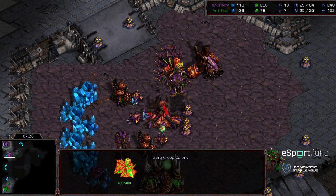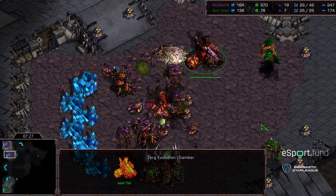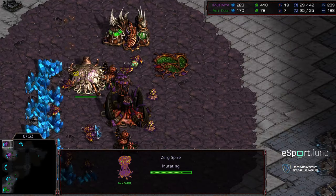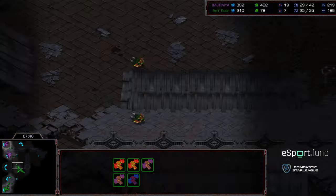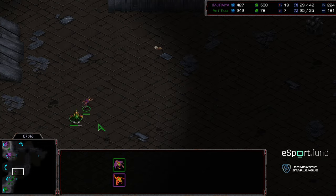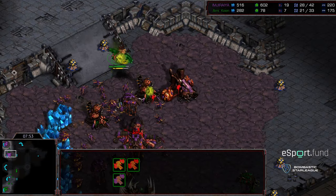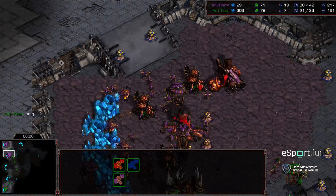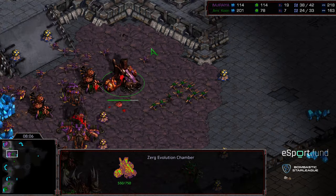The zerglings are piling around that creep colony — Jiraiya has economy to work with, going to build a sunken. He's also got a nice sim-city set up. A third spore colony — that could be the deciding factor. Keen trying to micro against that evolution chamber; it's a fight against time. The spire is not far from finishing — if that finishes, Jiraiya is going to have a solid enough economy to just overwhelm. Some drones are out of position. A single zergling chasing scouting sees additional zerglings making their way up — that zergling sacrifices its life. Mutalisks desperately diving down on the spore colonies, but Keen is having trouble controlling his units, losing two mutalisks in the exchange.